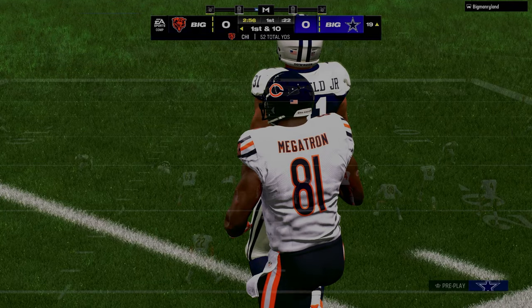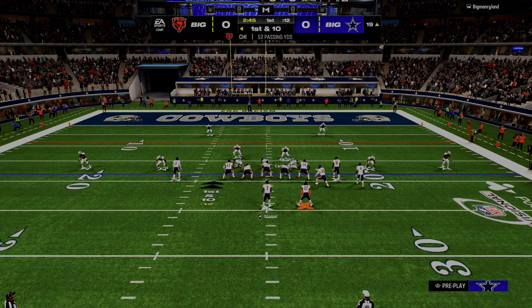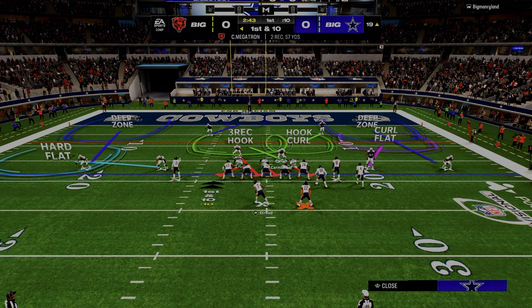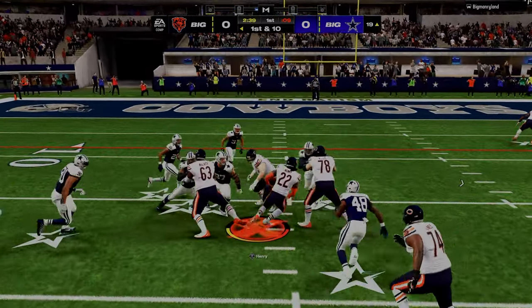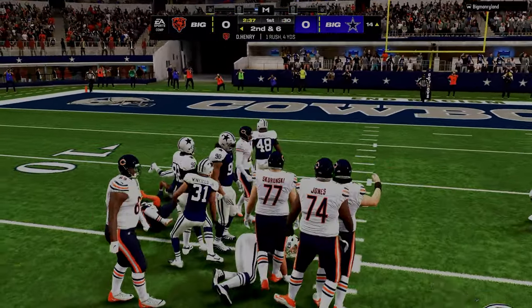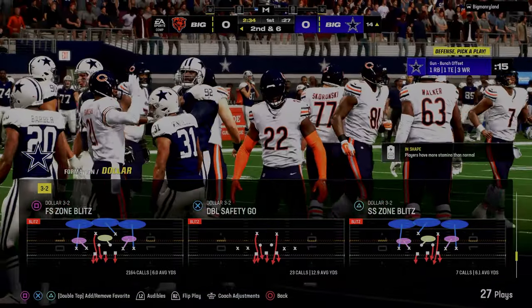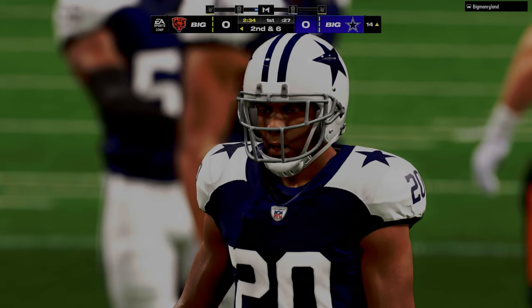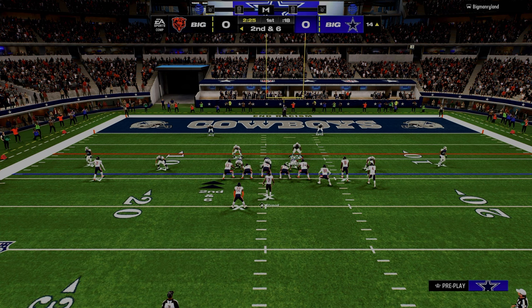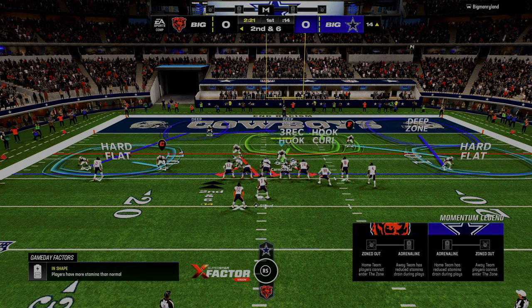With that in mind, how can I defensively — number one — make my opponent work, and number two, how can I limit the space based off the formation they're running? That's really important because you're not going to defend a bunch the same way you defend trips tight end. The formation strength is different, so those are some really key starting points.